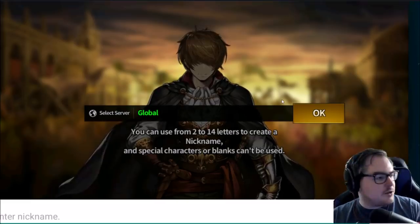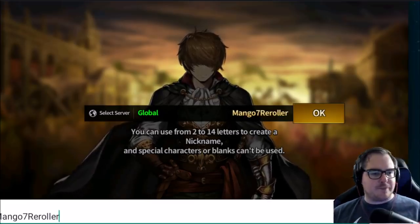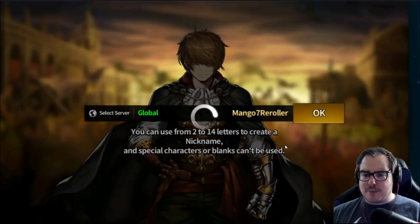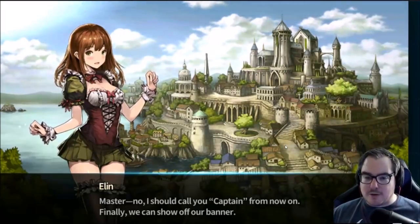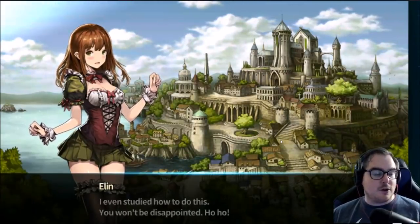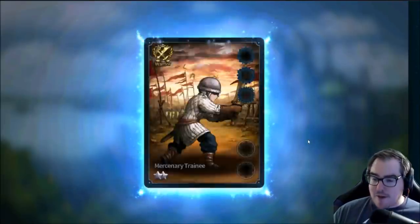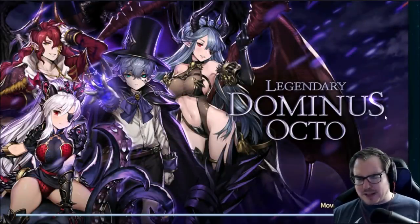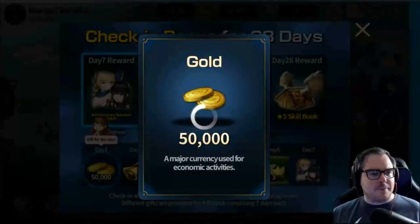We start off by entering a nickname — we'll just do 'mango7 re-roller.' I'm not sure if you can change your name later, but your name doesn't save if you reset your account, so it gets released immediately. This is probably the easiest re-rolling game I've ever played — it's so easy and actually fun because each re-roll is different.